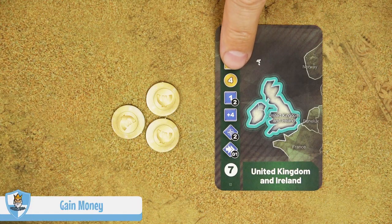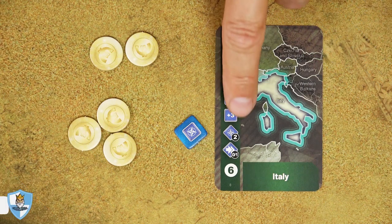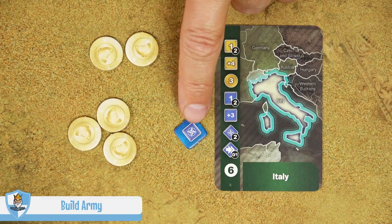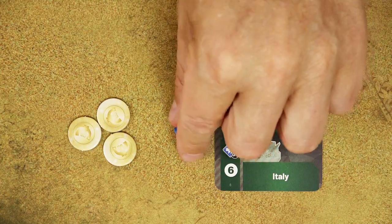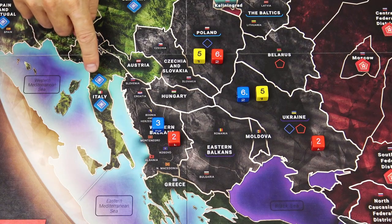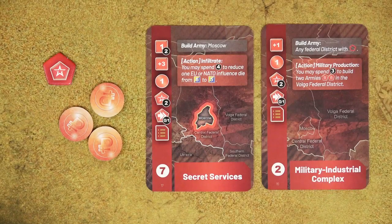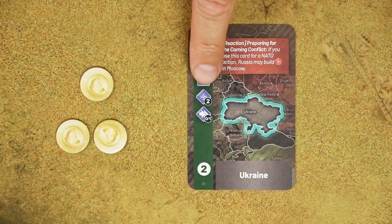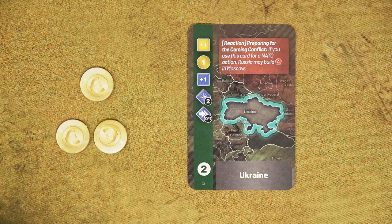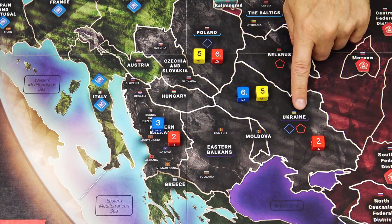The gain money action allows you to take coins as shown on the card — for example, 4 coins. The place army action allows you to place an army token in the region shown on the card, costing 2 coins. There is no limit to tokens in one region, however both players are limited to a total of 15 army tokens. When the Russian player builds an army, the region is written at the top of the card. If the Europe player wants to build an army in a contested region — a blue NATO action — they must have the blue die with a value of 5 or 6 in that region.